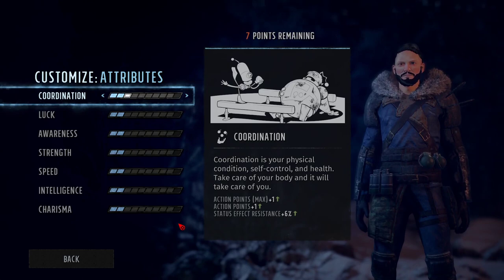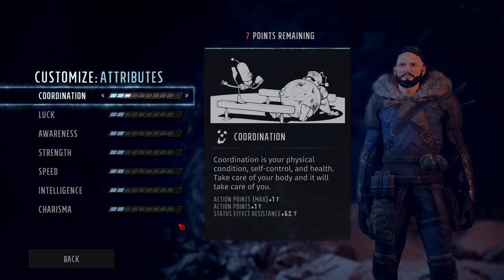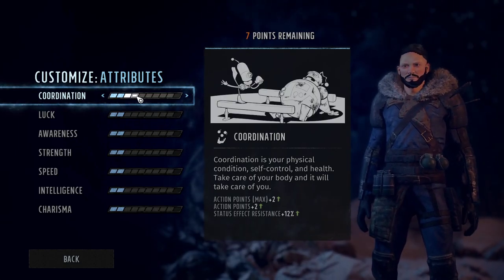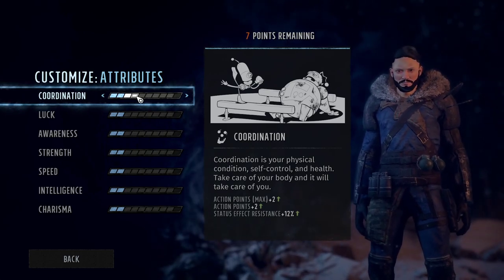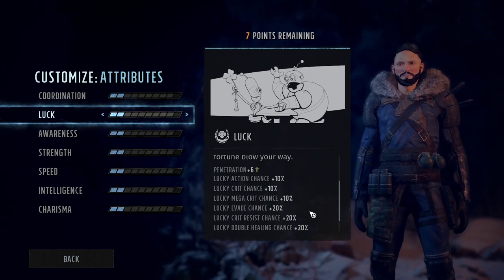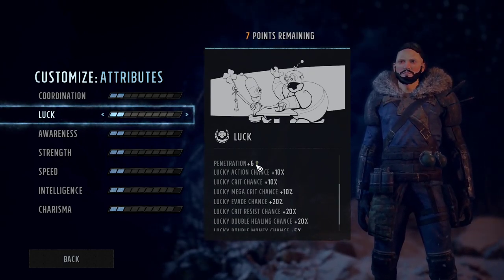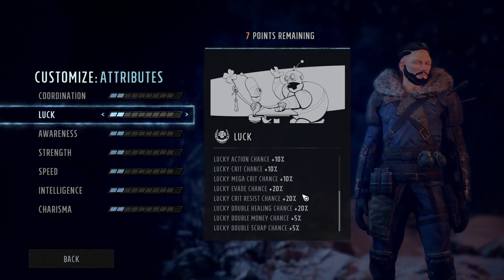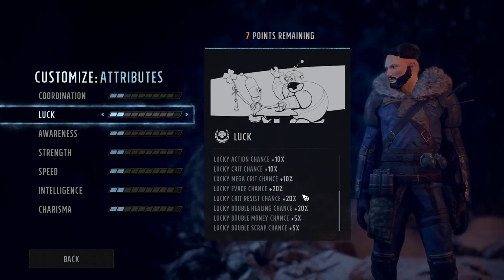Attributes — this is the most important part by far, and how you should make your builds. Coordination gives you action points, which are probably the most important thing in the game. I'm still testing luck, but luck seems crazy good as well — not only because of the huge penetration it provides, but you can also get very lucky. When you get lucky, I mean you get extremely lucky with crits, with money, with everything.